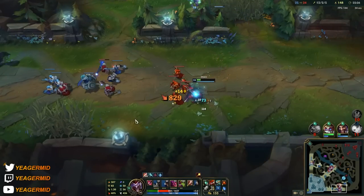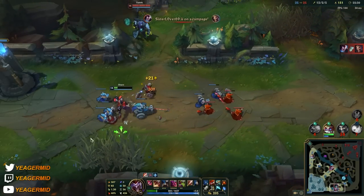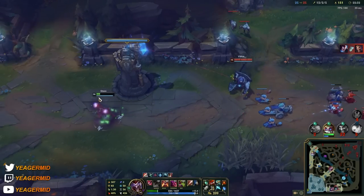Another really cool thing you can do with the boxes is place them to dodge incoming skill shots.